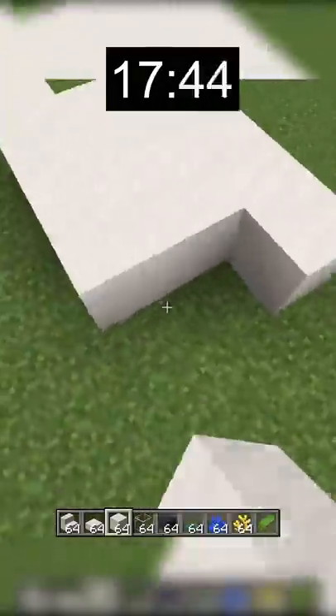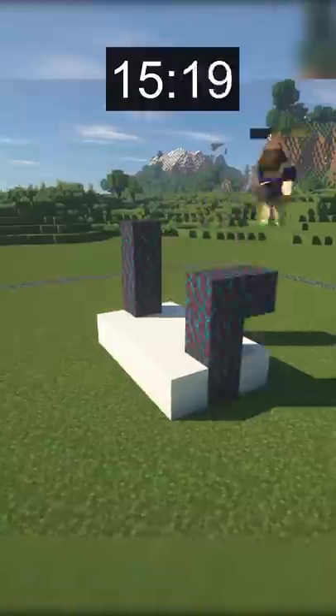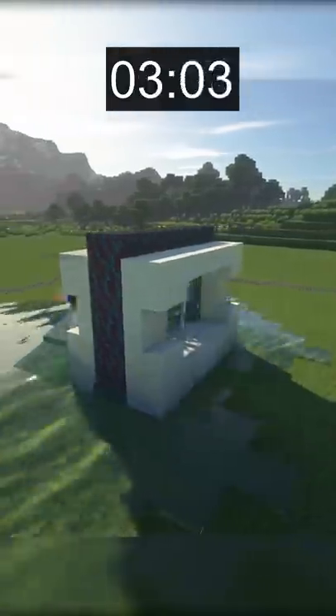For this quick aquarium, I decided to use quartz blocks and warped wood blocks. I made a 3x5 base with air in the center and put water and coral there before time ran out.